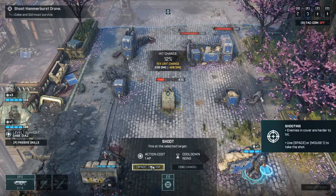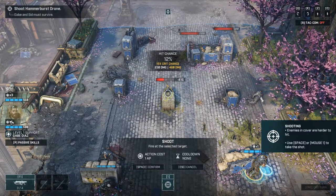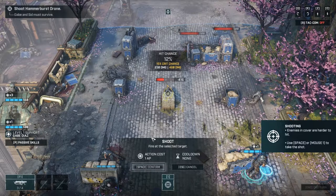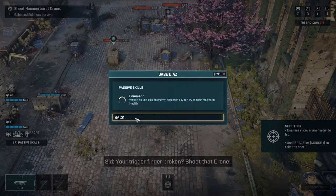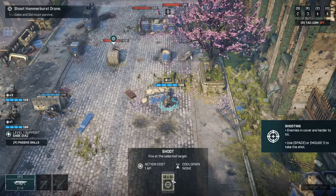I'm not sure if this shows how many action points you have, but I think this is the actual amount of movement you've got. If you press P you get passive skills - every time he kills an enemy he gives 4% health to everyone. That's good.